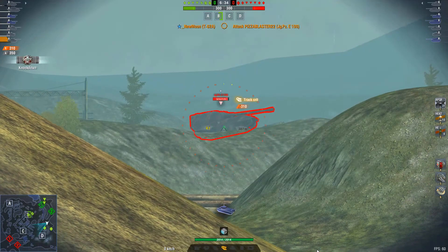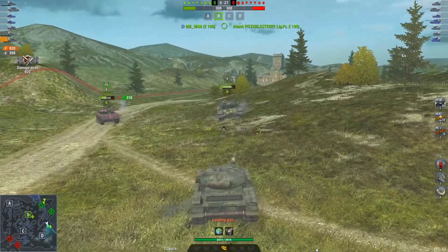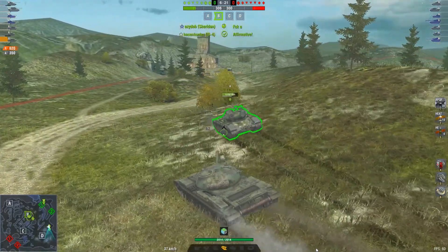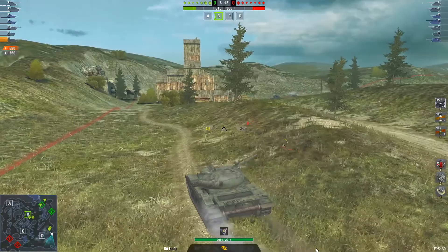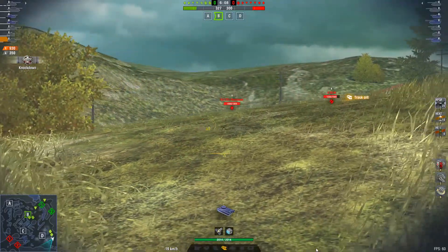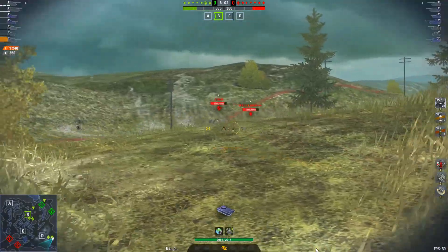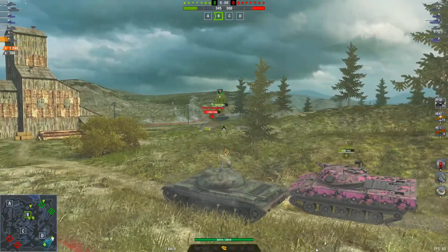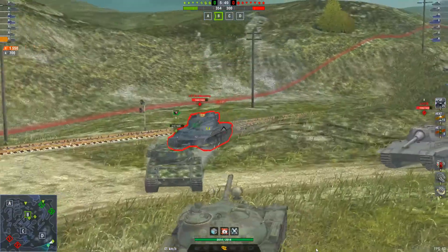Oh, here's a nice target — yes, track crit, but not critical enough though. And that's a nice pan on the lower plate. Moving into the corner — take that berm, use that cover. There's another E50. Got the Frenchie over there — good pen on this gun, good pen, and could bounce on the turret. Boom! That guy's diving in here — it's time to get in and mix this up.